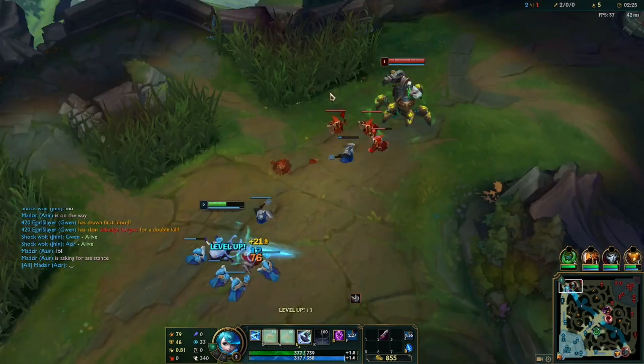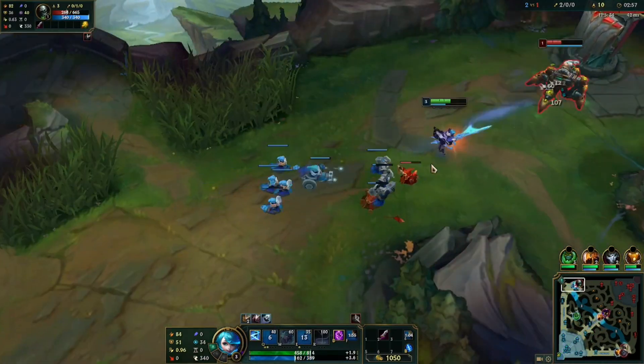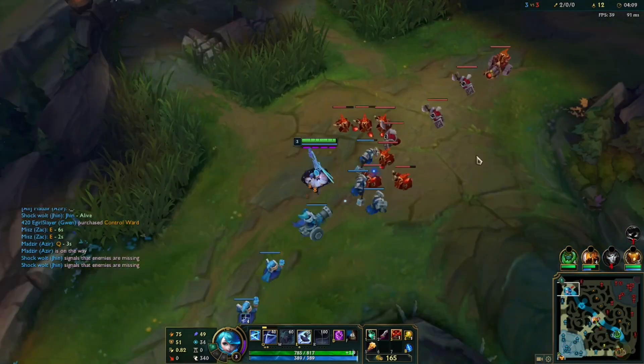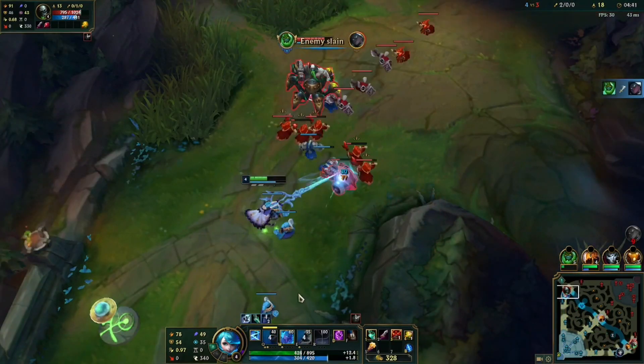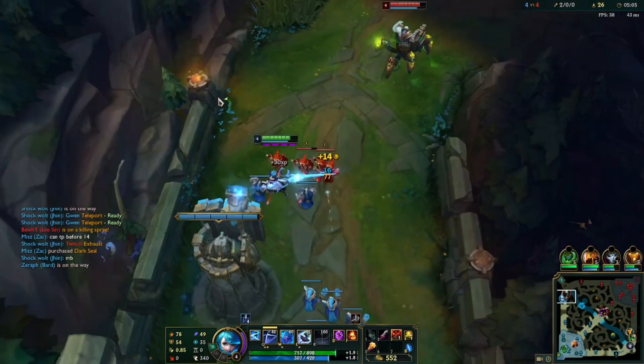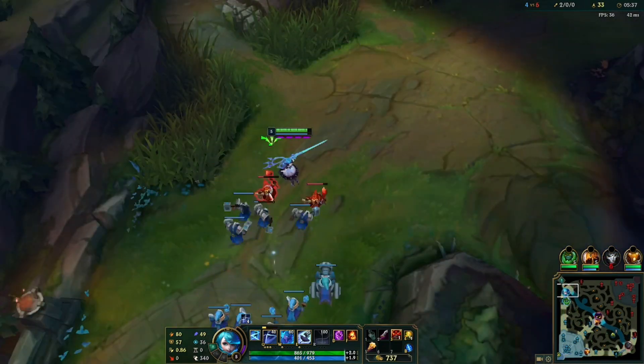So then I push the wave to his tower and make a cheater recall. In this situation what I can do is just push the wave as fast as possible. I have to be cautious of Urgot's damage, and then I proceed to go back to base and come back to top lane.